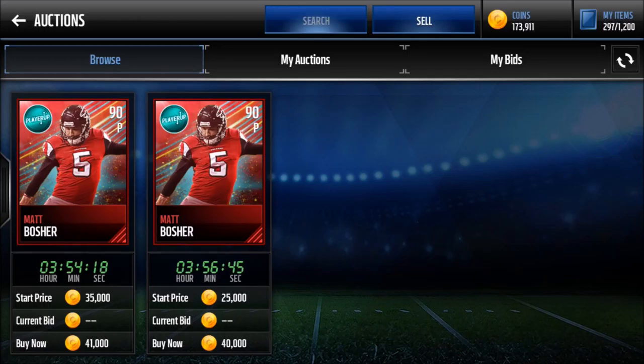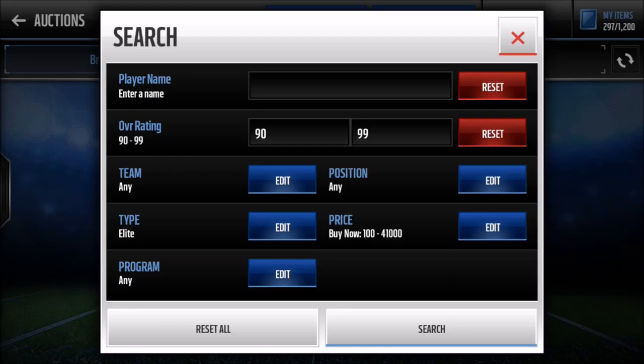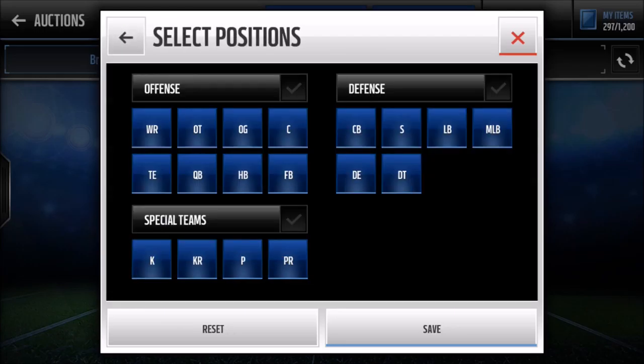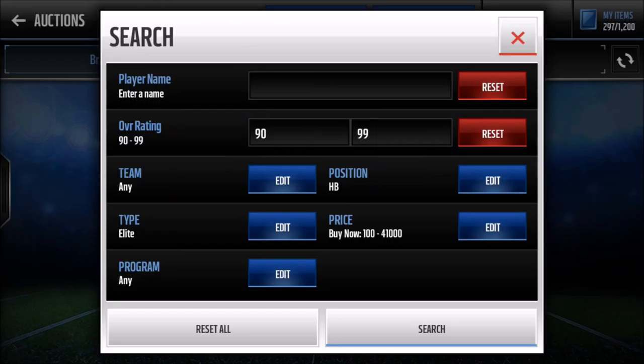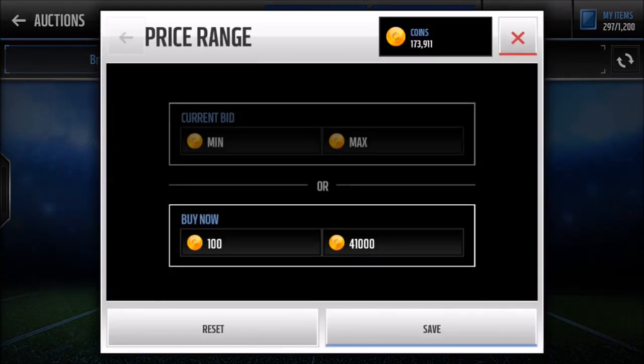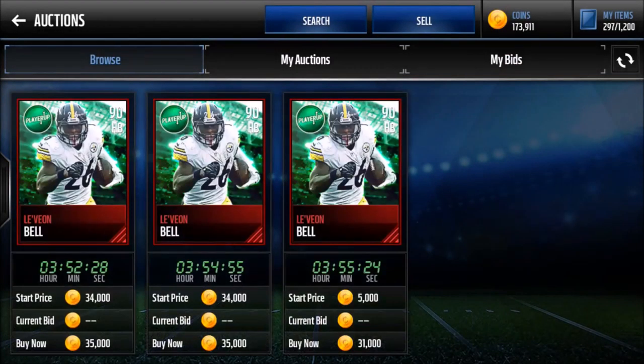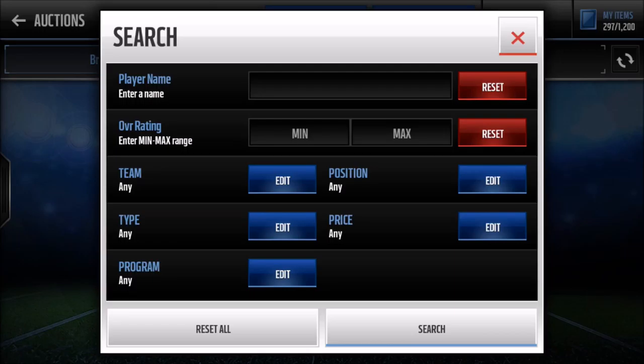A good way I spotted this was with the 90 Le'Veon Bell — he used to go for like 15k at one point when there were a million of him on the auction house, and now he goes for around 35k. So you buy him up and then boom — if you bought enough of them you'd make like 20k per card. Here are a few players I personally think will go up in value.